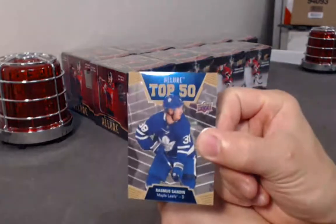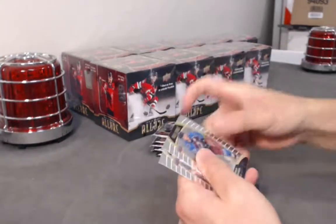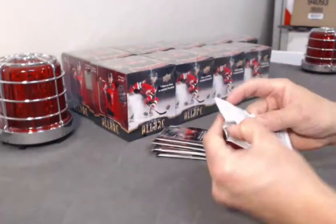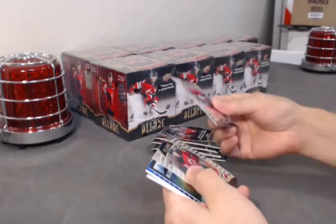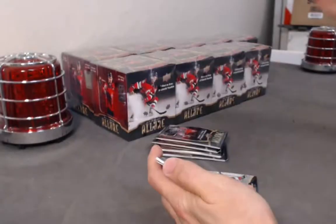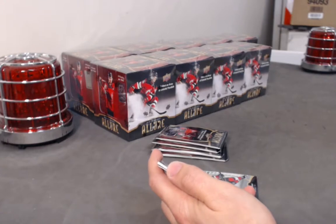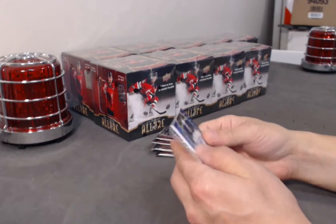Top 50 of Rasmus Sandin. We have a Brock Besser White Rainbow. Rookie Rudolph Balsers. Nathan Bastion base card, rookie. Sean Monahan Winter Storm. We have a nice base jersey auto — not numbered, but it looks pretty fancy.